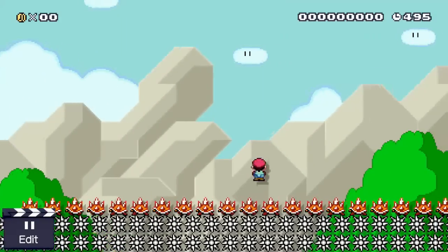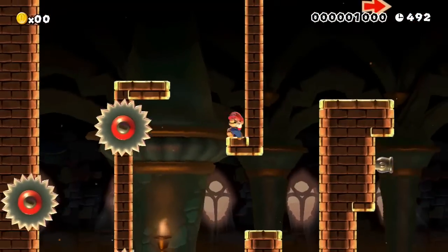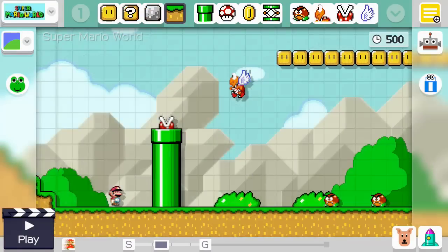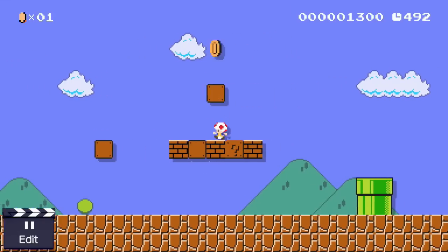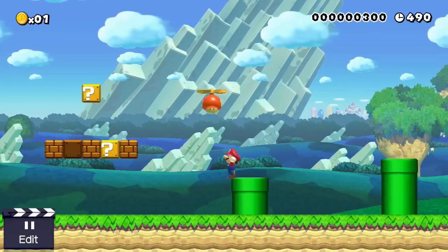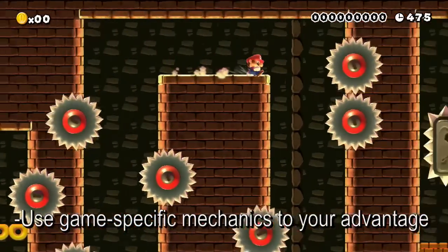It's easy to forget just how different each of the Mario games are. For a series often criticized for not adding new elements to the formula, Mario has actually shaken it up quite a bit. Super Mario Maker lets you make levels in the style of four different Mario titles: Super Mario Bros., Super Mario Bros. 3, Super Mario World, and New Super Mario Bros. U. Each game gets its own special power-up: SMB gets the amiibo costume, Mario 3 gets the leaf, Mario World gets the feather, and Mario U gets the propeller mushroom. Also, Mario U is the only one to have wall jumping. Be sure to use these differences to your advantage when crafting your level.